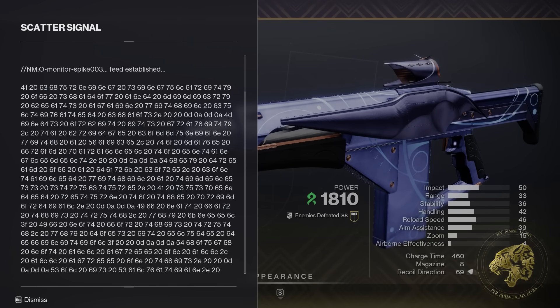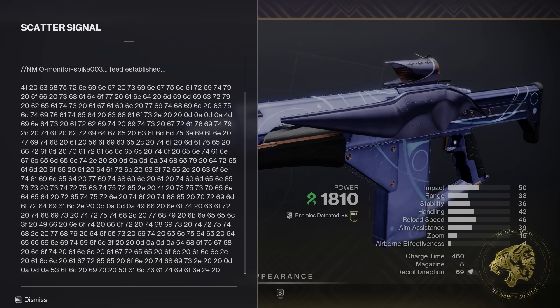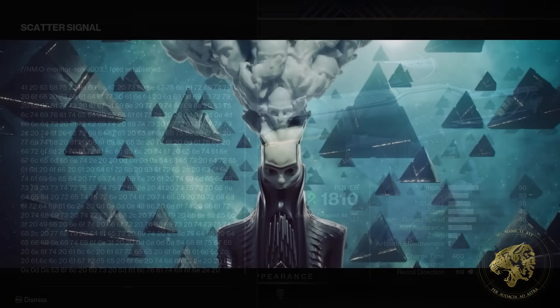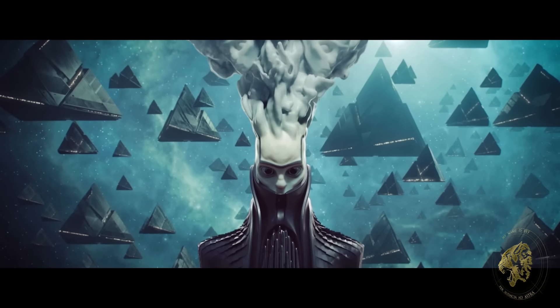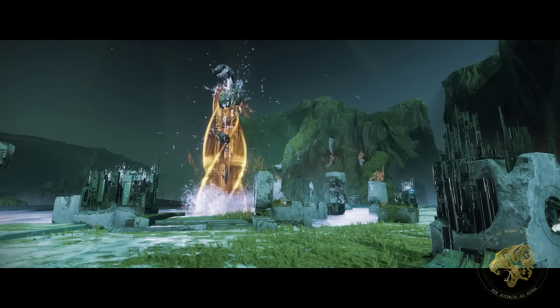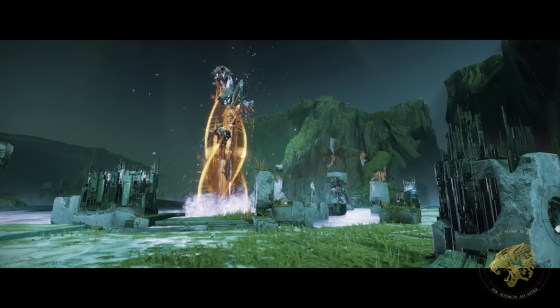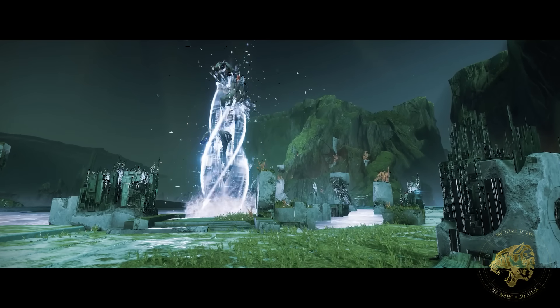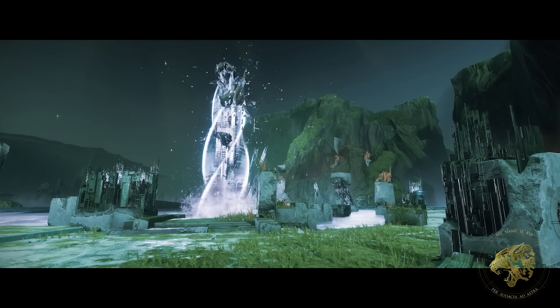On the face of it all, this is a pretty vague message, but there are hints at who this might be. In particular, the mention of salvation at the end and the mention of minds and truth all speaks to the involvement of either the Witness or the Vex of the Sol Divisive. A surface examination of the message would logically allow us to conclude that this is a message concerning either of the two, maybe between two of them.